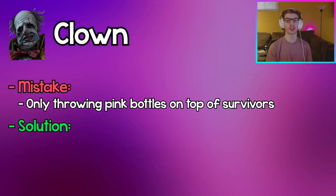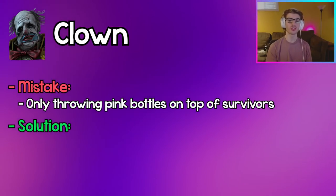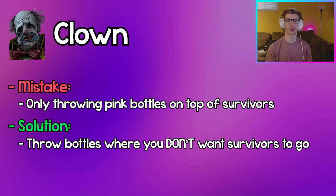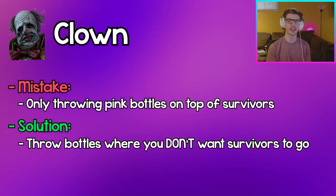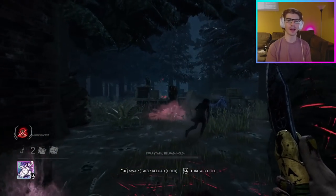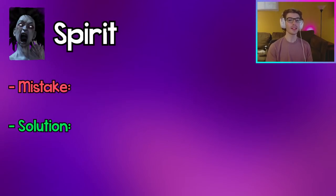Clown: Only throwing bottles where the survivor currently is is a big mistake. You want to throw your bottles to where the survivor is going and use them to zone survivors to where you want them. For example, if you see a survivor running towards a pallet, throw your bottle at the pallet instead of where they are right now so they won't go to the pallet.